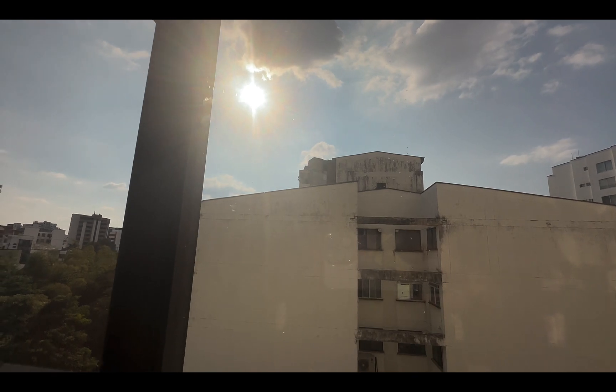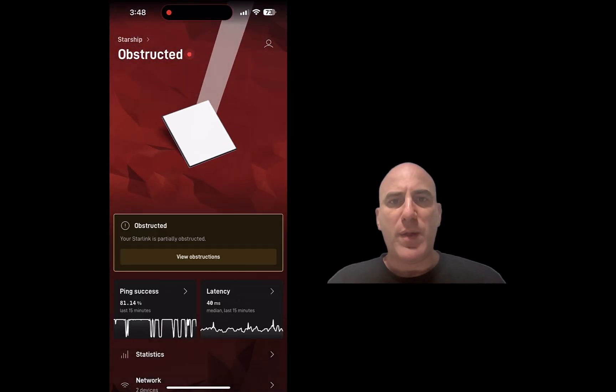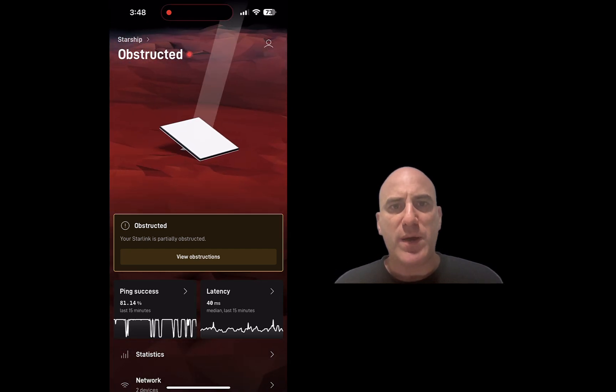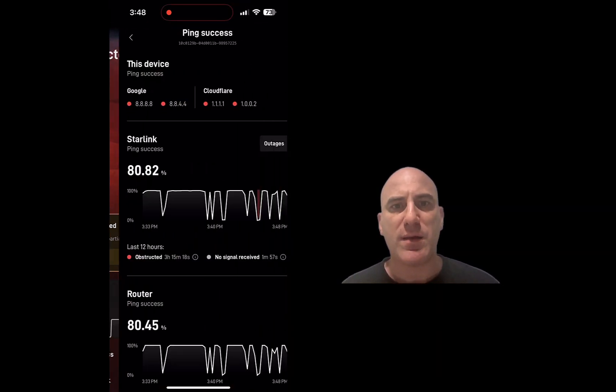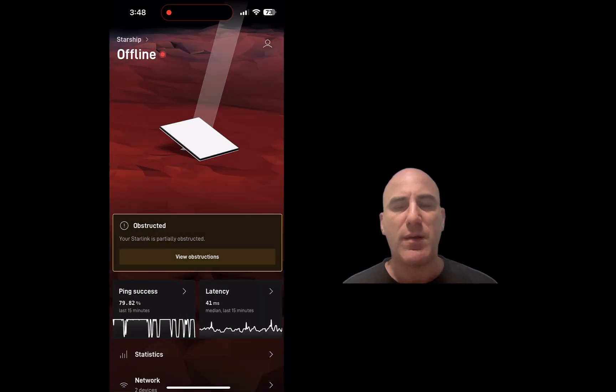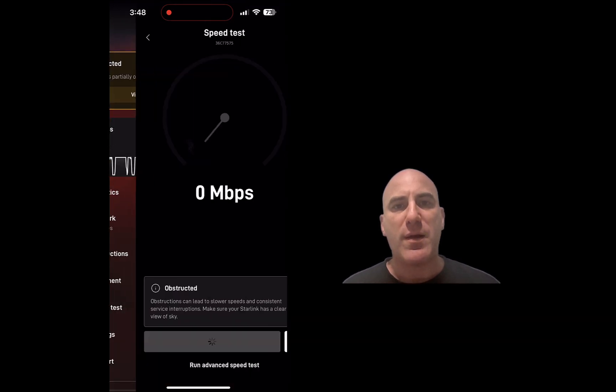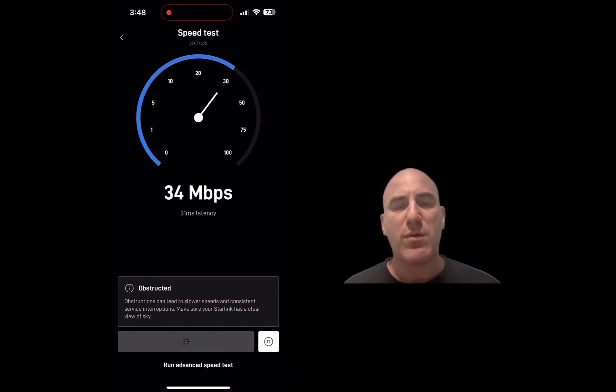Let me show you how it looks in the app. As you can see here, I open the app and it's jumping between online and obstructed. We can see the pings showing it's up 80% of the time. A ping means that the Starlink router sends a request every second to the service to check if it's online, and it's successful 80% of the time.